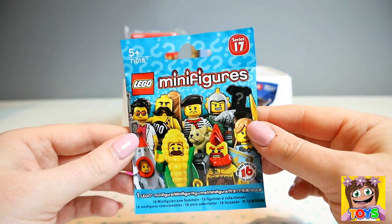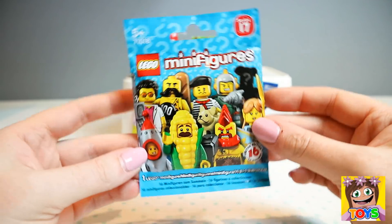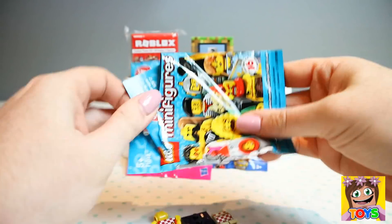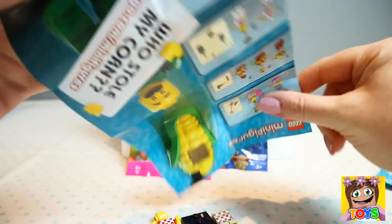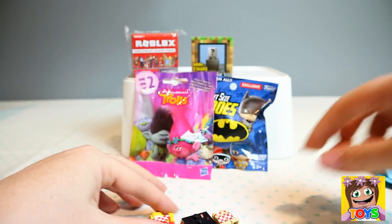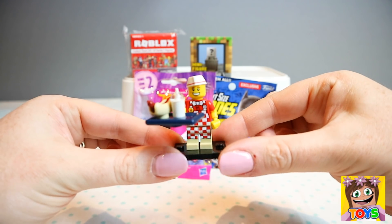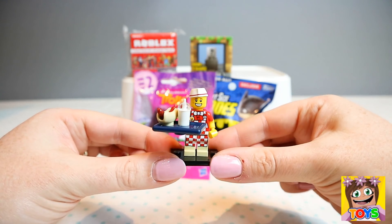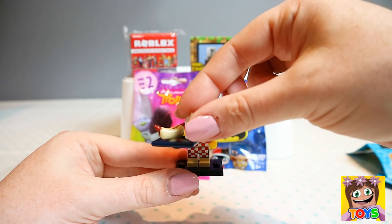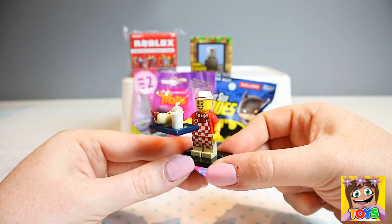Next up guys we have Lego Minifigures Series 17 — how awesome are all these characters! So cool, let's see who we get. Here is the check sheet of all the different characters. We got the Hot Dog Vendor! Look how awesome — a hot dog and a milkshake. Oops, I just dropped the milkshake — there we go. How cool is he! So yummy, I love hot dogs and milkshakes, delicious.